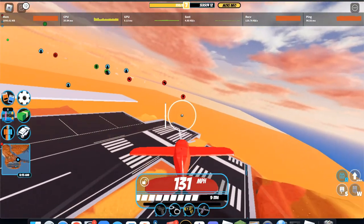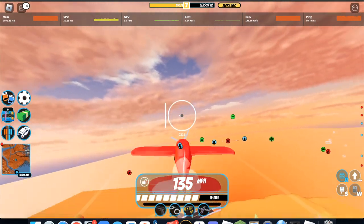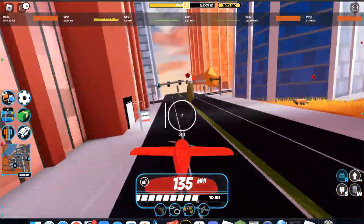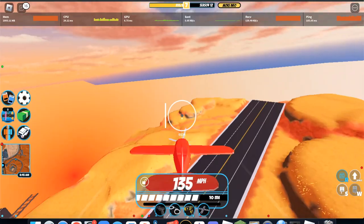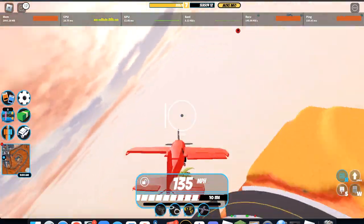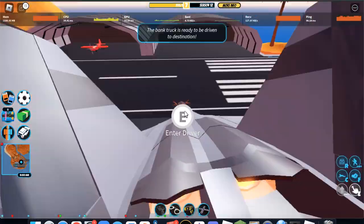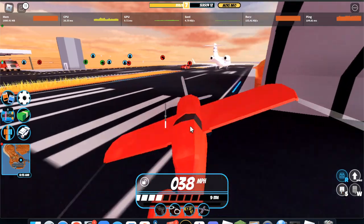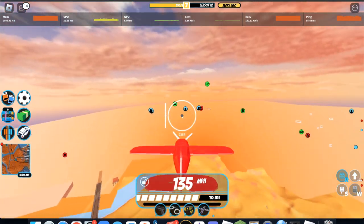Then we have the stunt plane. For the longest time, this used to be one of the worst Jailbreak vehicles ever due to its really lackluster speed, but in the recent Jailbreak update, this vehicle got buffed significantly. Now it goes over 135 miles per hour, which is faster than vehicles like the Blackhawk. It's also much easier to control due to the plane controls update, so this vehicle is now really, really good. The things I don't really like about it are that it only seats one person, and it's in a slightly more remote location compared to the jet, which spawns in three different areas. But these are nitpicks, and this vehicle is definitely really, really good.